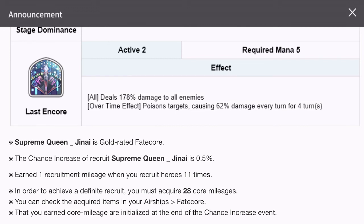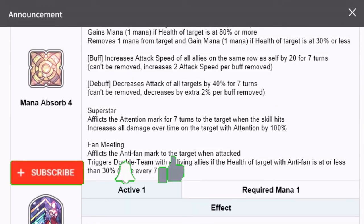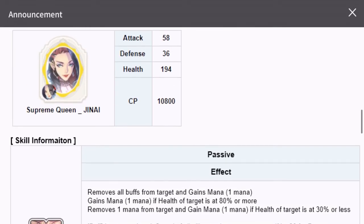If you want to decrease the attack speed of enemies, use the original version of Genii. If you want to increase the attack speed of your allies, use the Fate Core version. Also, being a nature element, being the general, and being a gold Fate Core — I would be going for this champion. I'm not sure whether I'll be able to get her since I don't have a lot of zis, but I'll definitely try.